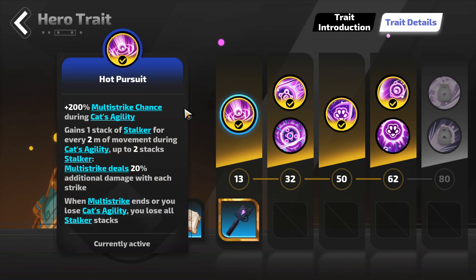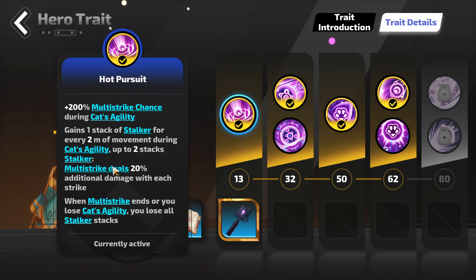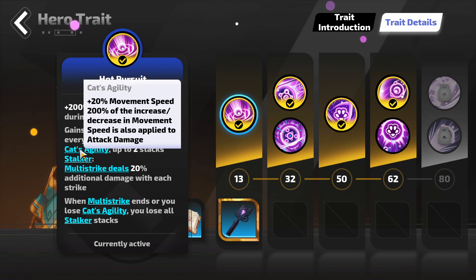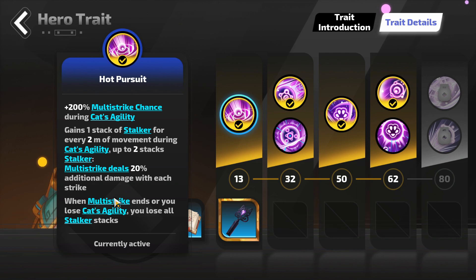Let me go over the Erica hero trait because this is very important. Erica is based on multi-striking. Multi-strike performs an additional attack at a faster rate. With Erica we also have stacks of Cat's Agility, which give extra movement speed, and 200% of the increase or decrease in movement speed is also applied to attack damage. On top of that, multi-strike deals extra additional damage with each strike. We're going to stack as many strikes as possible for maximum damage, then when multi-strike ends we lose our Cat's Agility stacks.